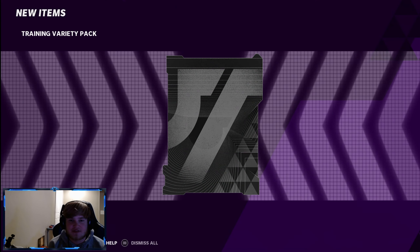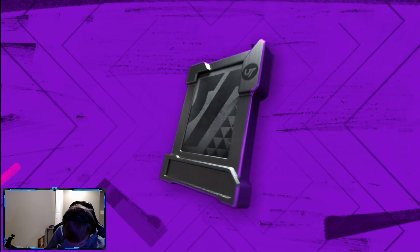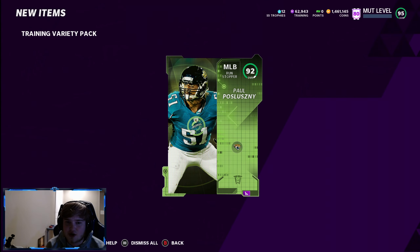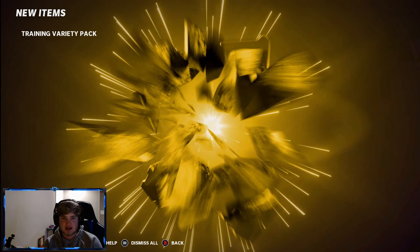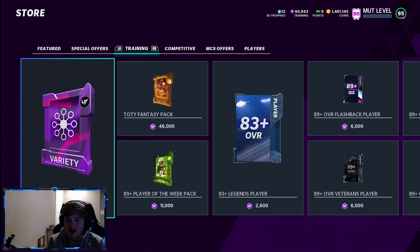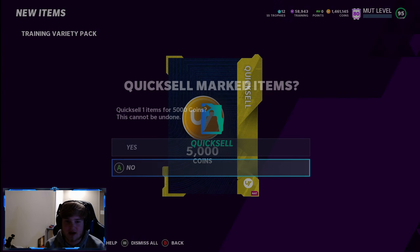LTD time — I can feel it in this video. We get a 20k quick sell. I'm not expecting an LTD, I'm not gonna lie — we have a chance at it but I'm not expecting it. 92 Pos'lesny. We're pulling all the good linebackers — two good team of the week linebackers, Kuechly and Pos'lesny, and a redux. 94 Mo Lewis — these are heat dude. We're pulling fire. Please keep this up — if we get an LTD this might be my best pack opening in a while.